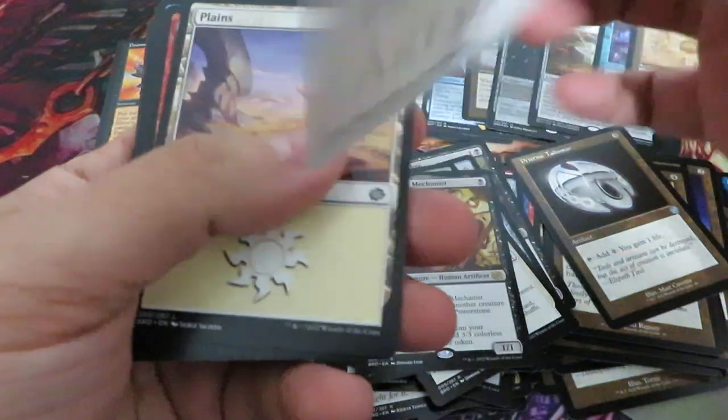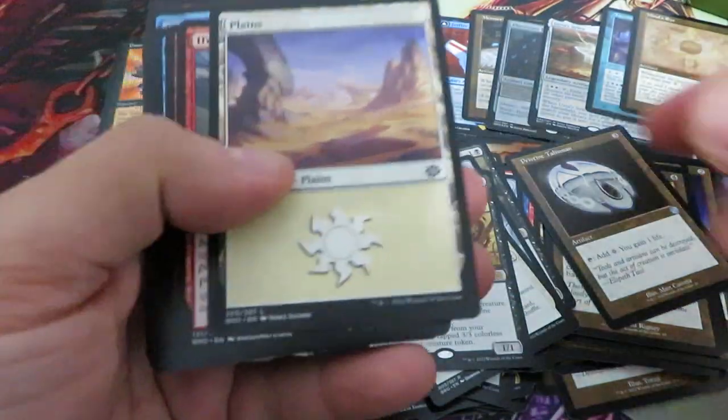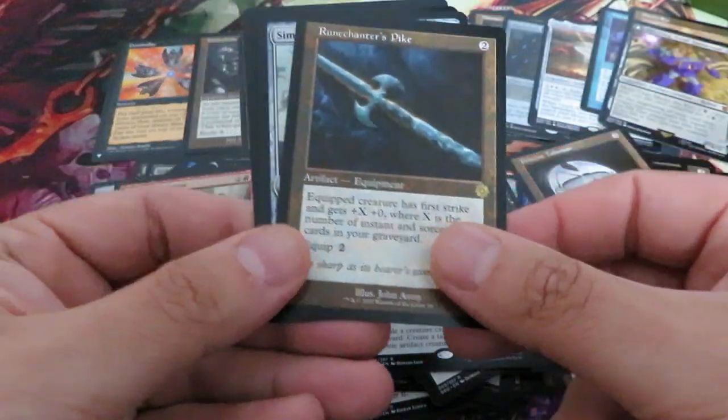This is a nice one from Odyssey — nice land from Odyssey, it's an uncommon, it's a nice hit from The List. Yes, I saw Mishra melded. There's Urza — who's the artist? Rainpan Coast, okay, another famous artist, let's put it aside. And we have another Transformer — the same one. There's a Pike, there's a small Cranno.